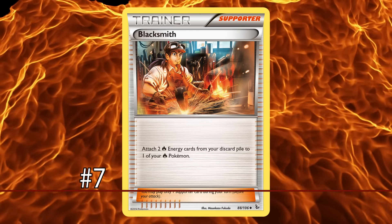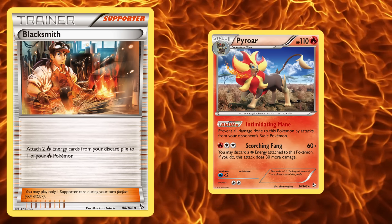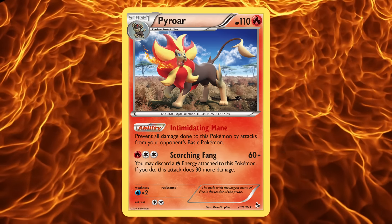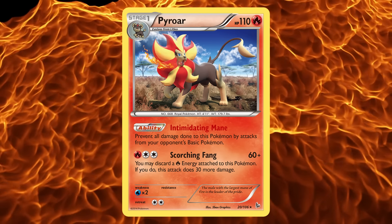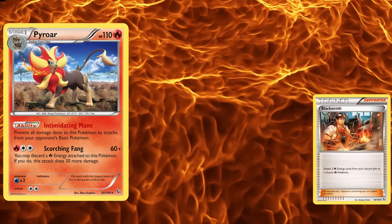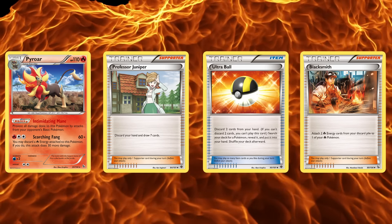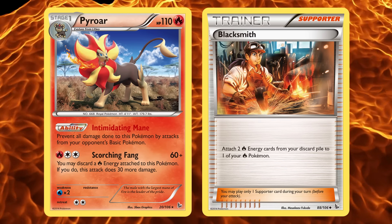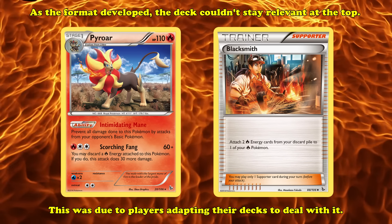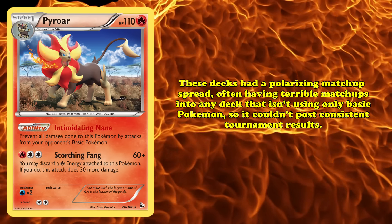At number 7, we have Blacksmith. This card lets you attach two Fire Energy cards from your discard pile to one of your Fire-type Pokémon. While Blacksmith was in the standard format, it had two distinct stints of playability. Immediately on its release, it was played with Pyroar, a decent attacker whose Intimidating Mane ability prevented all damage dealt to it by your opponent's basic Pokémon. Its Scorching Fang attack cost one Fire and two Colorless Energy to deal 60 damage, plus 30 more if you discarded a Fire Energy. Intimidating Mane made Pyroar a huge pain to deal with for many EX-based strategies at the time. Blacksmith and your once-per-turn energy attachment could set up Scorching Fang's energy cost in a single turn. Thanks to Professor Juniper and Ultra Ball, it wasn't difficult to get Fire Energy into the discard pile either. As the format developed, the deck couldn't stay relevant due to players adapting their decks to deal with it, and Pyroar decks had a very polarizing matchup spread, often having terrible matchups into any deck that wasn't exclusively basic Pokémon.